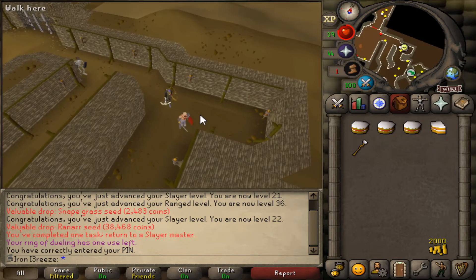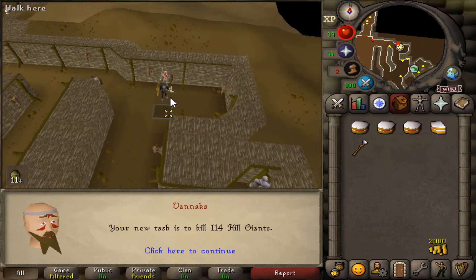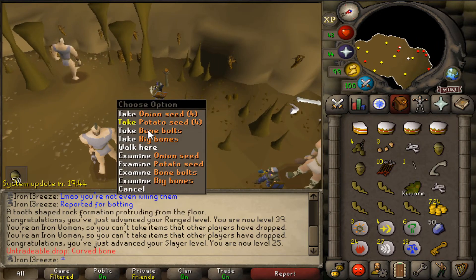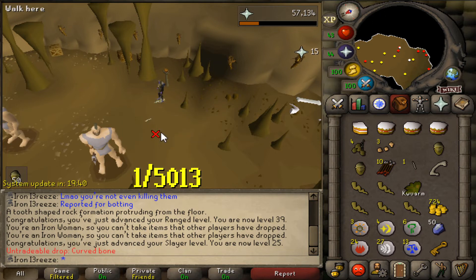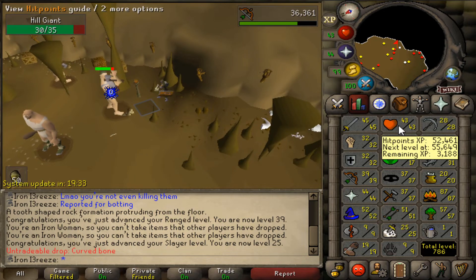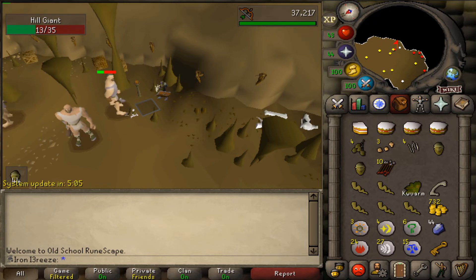Back at Vannaka for another task: hill giants — not too bad. And I just got my first ever curved bone on the iron man! That's really rare — I think it's around 1 in 3,000 from hill giants. That's easy construction XP when we get to the quest that lets us trade them in.